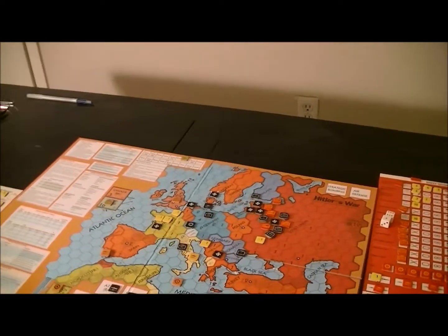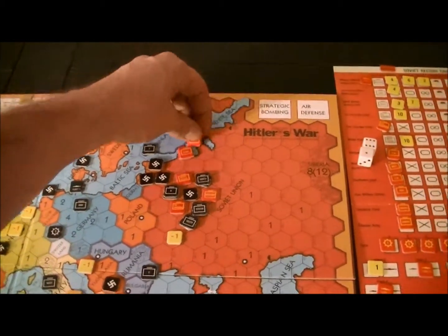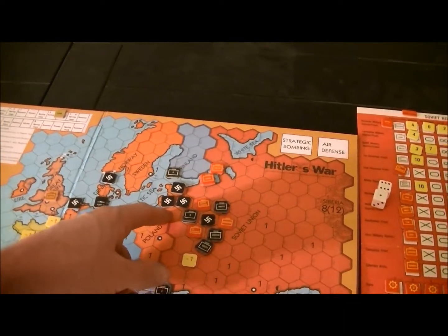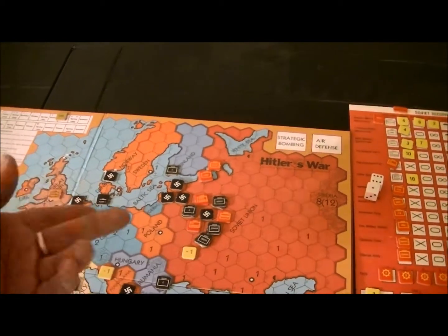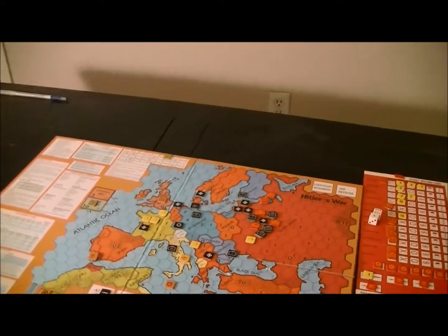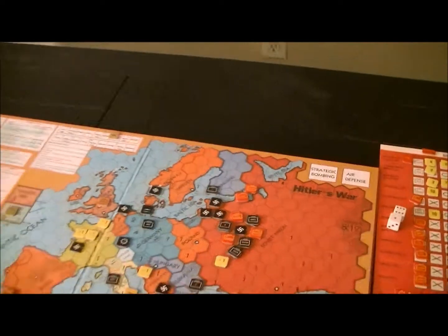I think taking the coastline hexes and getting them out of German control is actually more useful. I'm not sure where this unit needs to be. Taking these hexes — one's of some value, but the other one, the Germans are almost as close from here, so I'd have to slice down through Poland. So I'm going to go for Finland, try to knock out that rear area. That's more valuable overall.